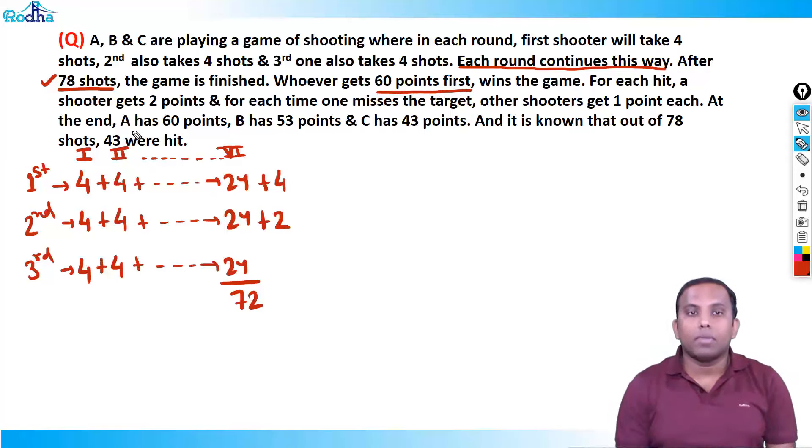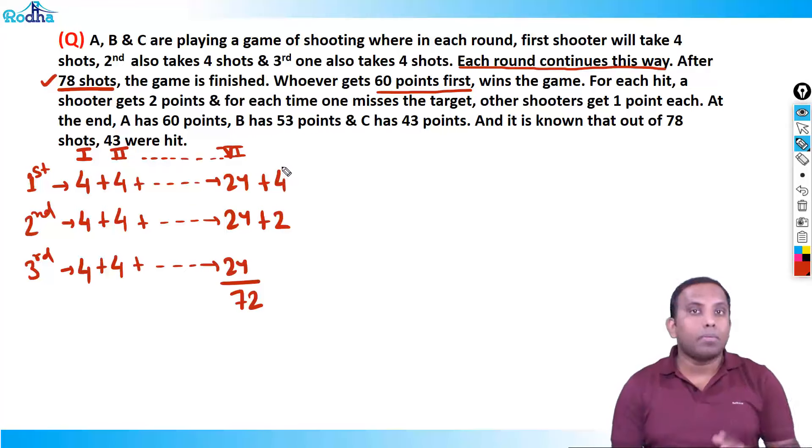A has 60 points, so A is the winner. But to calculate who among first, second, and third shooter is among A, B, and C, we need to think carefully. Many people might quickly assume A is the second shooter because the game ended mid-way through the second shooter's turn — but that's not necessarily correct.